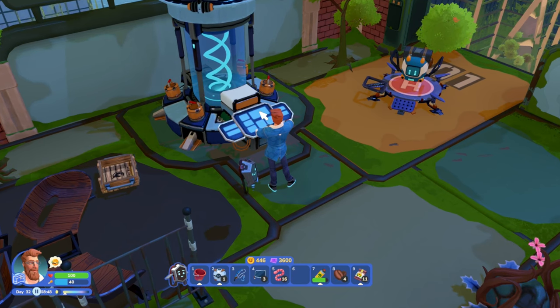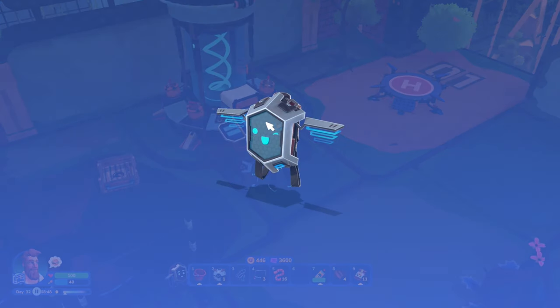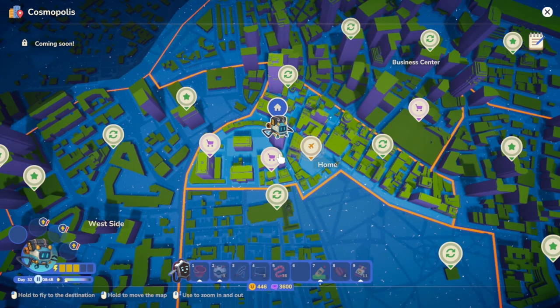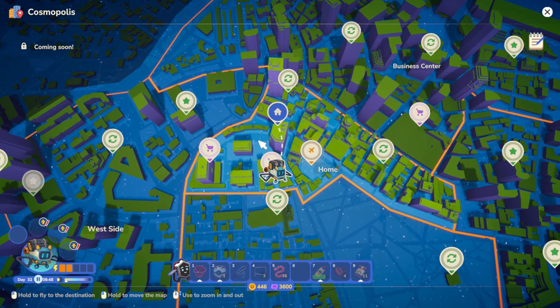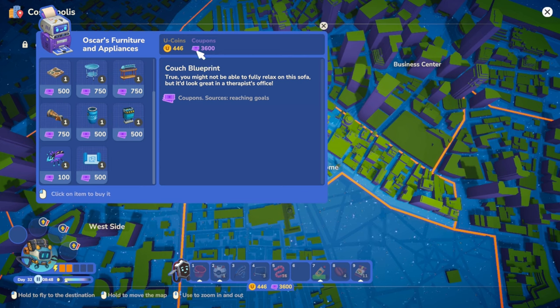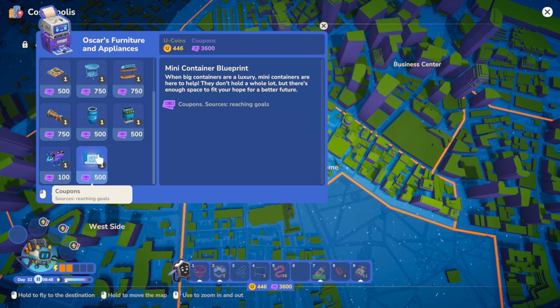We've got a whole bunch of stuff going on here! Crafting, disassembly, grow plants, smart tower, decode digital storage, expeditions. Let's start the expedition - I believe there's a place where we can spend these tickets. I think it was at the shop. Let's go to Oscar's Furniture and Appliances and check the trade tab.